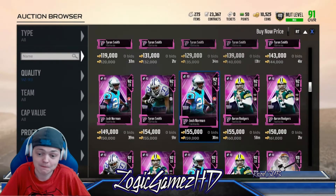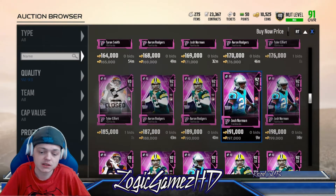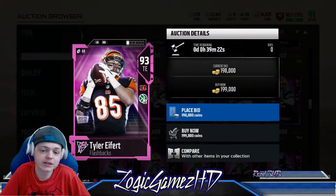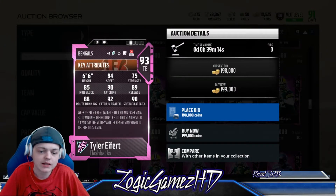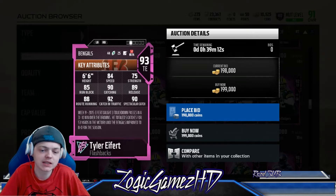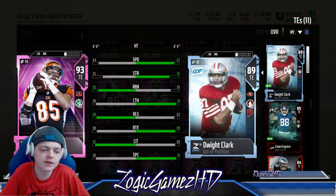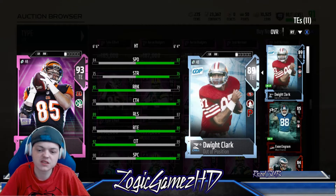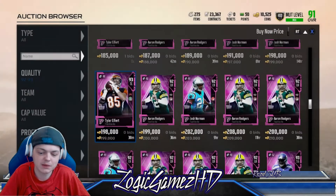Josh Norman plays lights out for me. Tyler Eifert is a new one — looks like he's going to be the cheapest. Aaron Rodgers is also plummeting in price, which is a damn good card. Tyler Eifert: 84 speed, 85 run blocking, 88 route running, 92 catching in traffic, 90 spectacular catch, 6'6", 89 release. I have Dwight Clark though — Clark's faster, better strength, one less run block, better catching, minus two release. Just get yourself a Dwight Clark; he's got higher cap and Playmaker chemistry. Dude's a beast.